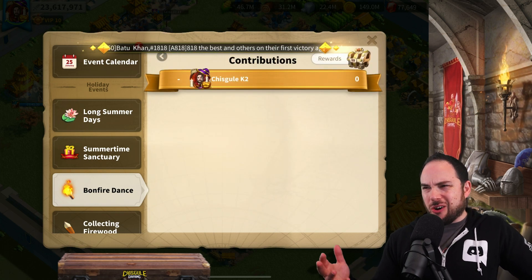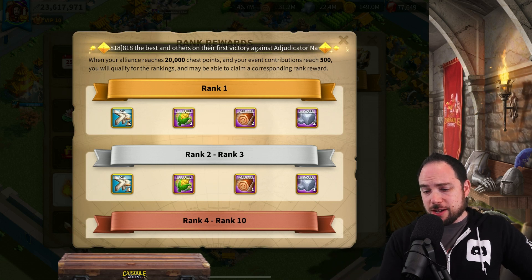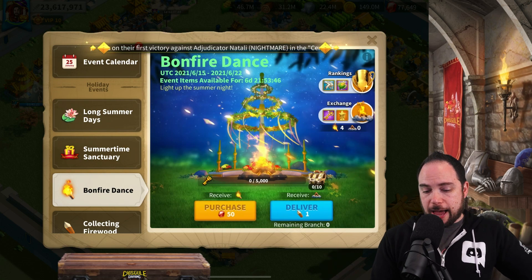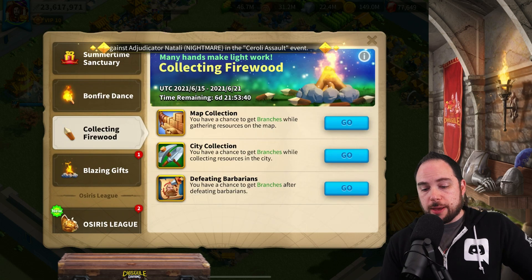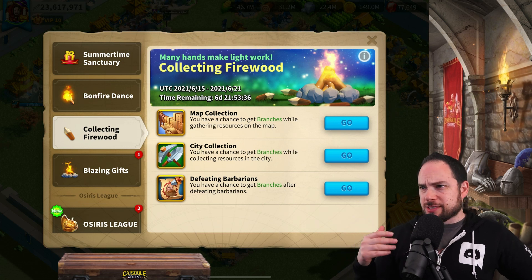There is a ranking system, but the rewards are not all that insane for being a top rank. Just collect the rewards as you go. The way that you'll get those branches to turn in is map collection, city collection, and defeating barbarians.